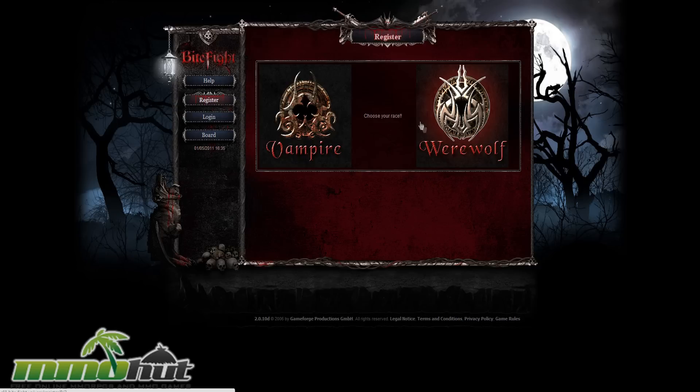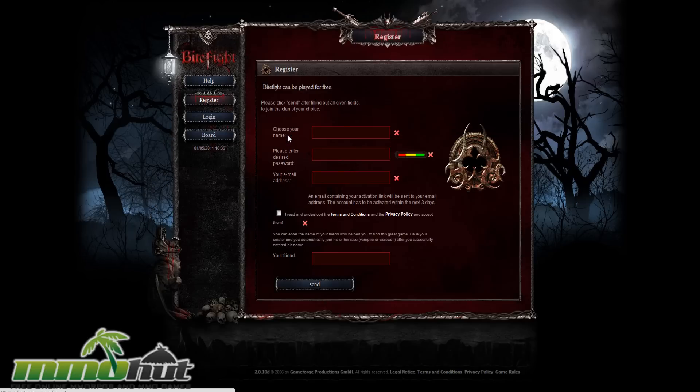Choose your race — we got two exclamations on there, you know it's important. So we got vampires and werewolves, which would make sense because they both bite you, and the game is called Byte Fight, so I guess they're gonna be biting each other. Not sure why this weird-looking dog is over here. But let's go play vampires, because vampires are more popular nowadays anyway. The werewolves are kind of cool too.